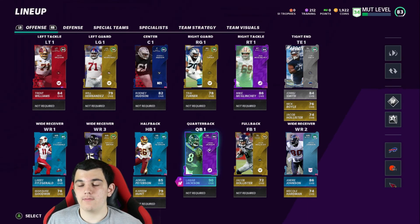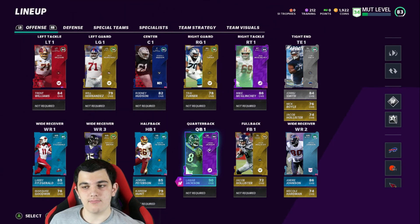Quarterback, we have Lamar Jackson, 90 overall, and he is really good. I literally just got him two minutes ago, but even his pre-order card was really good and I just knew I needed to get this card. I had 250K-ish so I just did the set and I wanted to get him. Got 90 overall Lamar Jackson.